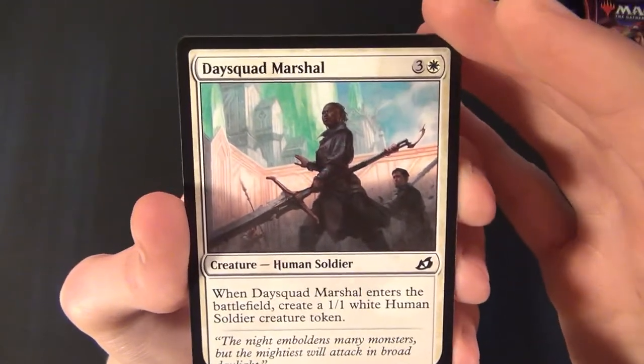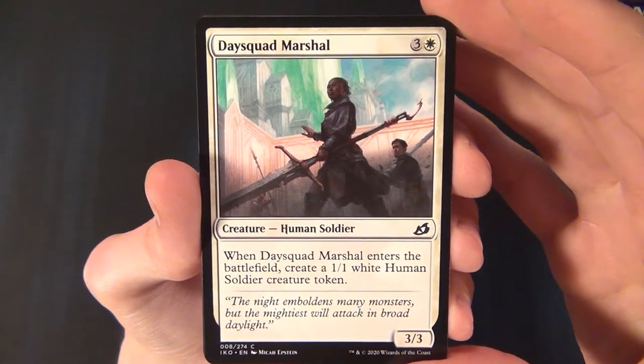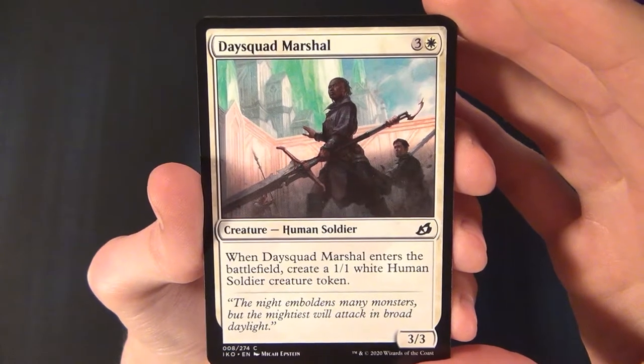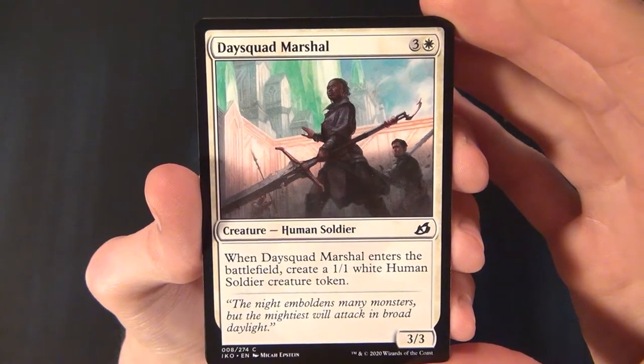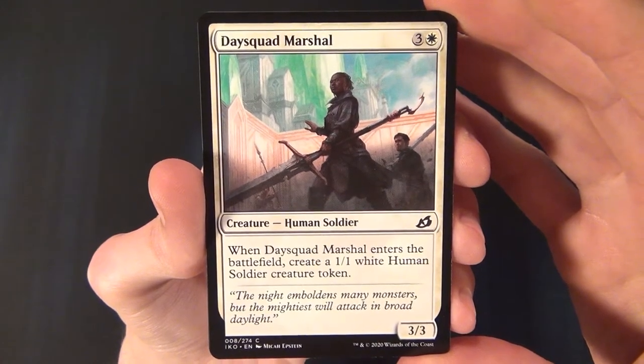Then we have Day Squad Marshal — a white common creature, a Human Soldier that costs three and a white to cast. It's a 3/3, and when it enters the battlefield it creates a 1/1 white Human Soldier creature token.